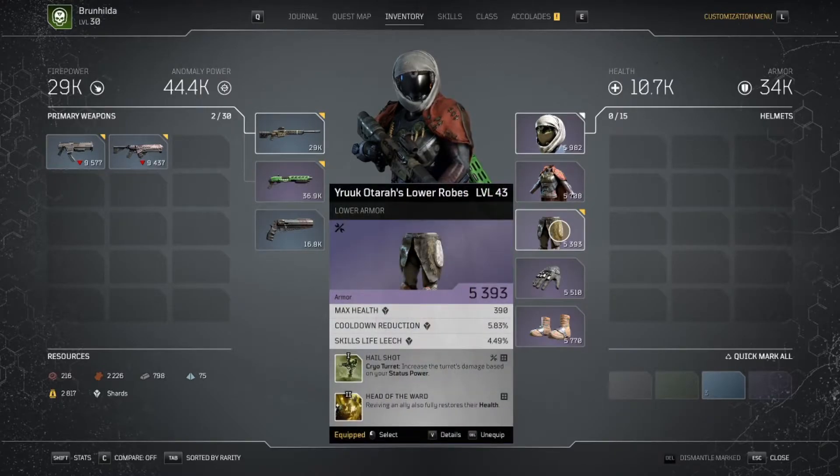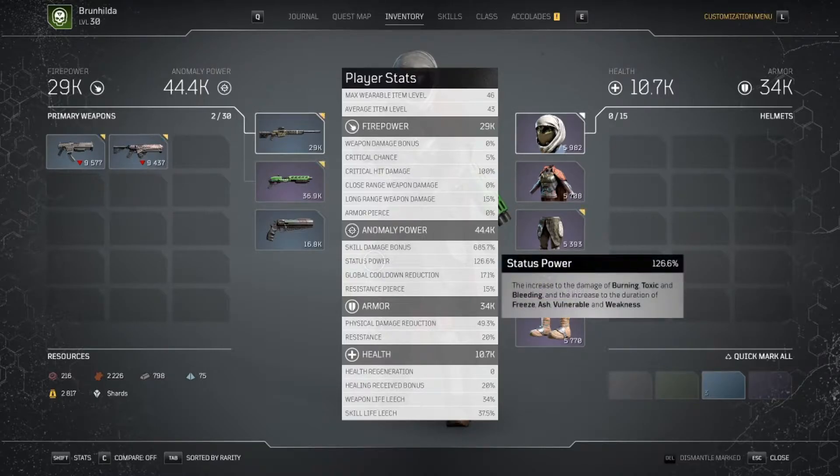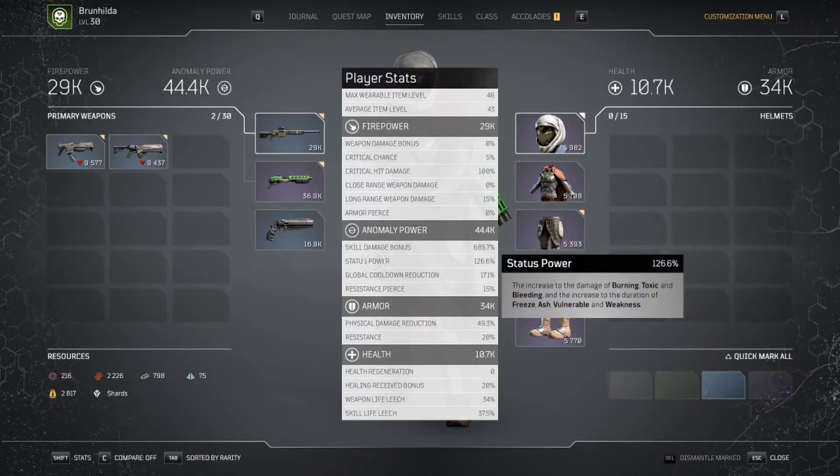The next required mod is cryo turret scaling with your status power — that one is fantastic. If you look at my stats here, I have 126% status power, which is pretty good.